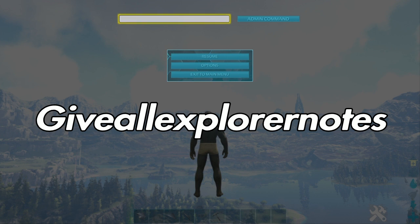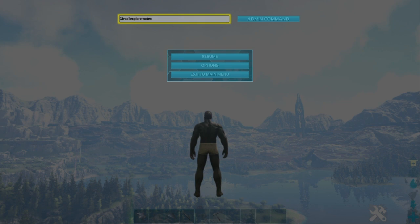Go to admin commands and type in the simple thing. Once you type it, you're probably gonna crash — that's what happened to me. You just crash, then reload the world and you'll see all the skins are still there. I'll put the command up on screen right now.